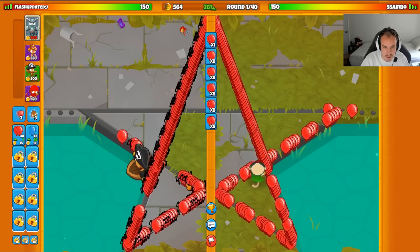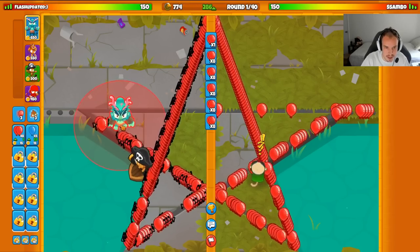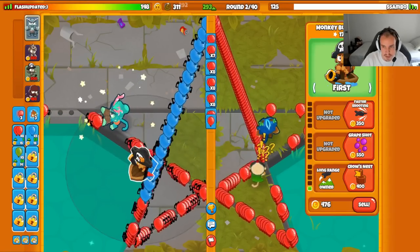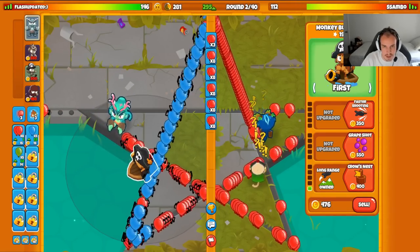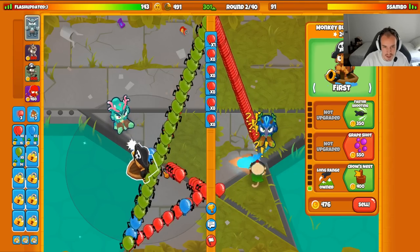Let's start by noting their druid right there — they're probably going druid farm submarine. We're going to get my ocean open up on this round as well. I accidentally went for the range upgrade on my boat so I'll get my grape shot a little bit later than normal, but hopefully we're fine there. I should be able to get it up next income boost.